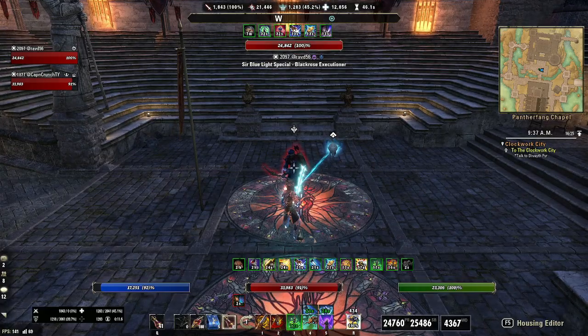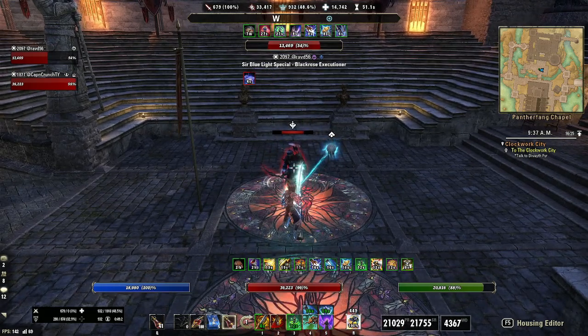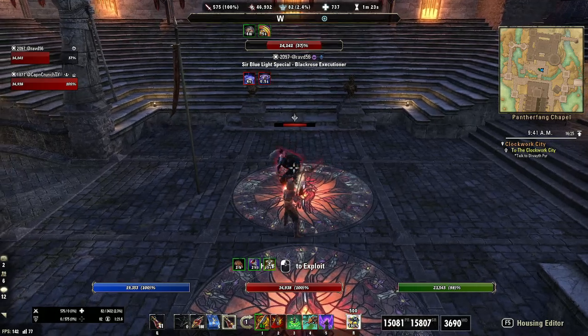For the simple combo, it's just: light attack, dizzy swing, light attack, dizzy swing — this will knock them down on the second dizzy swing — and then you follow up with a dawn breaker and a light attack executioner.